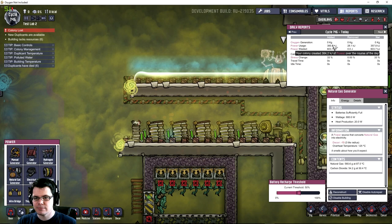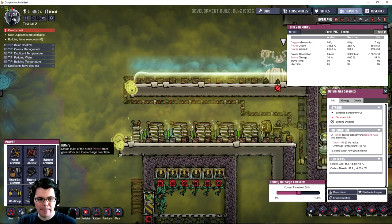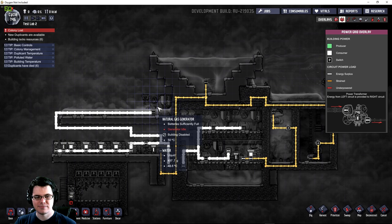Let me show you that again. If I enable this building, you'll see the report here is building — we're creating power, and this is what's being wasted because it has nowhere to go. I disable this, and wasted continues to go up. Power here is continuing to go up. I add a battery to the end of this — and boom — there's no more power being wasted, and a few joules has jumped into that tiny battery.